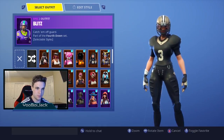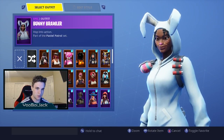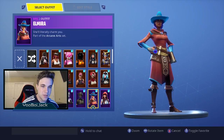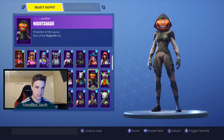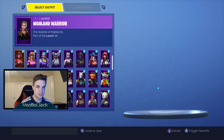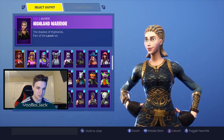I only bought one of these. Then we got the Bunny Brawler, the Dusk, the Elite Agent, Elmira, Fable, Peekaboo, Nightshade, Nara, Moonwalker, Huntress — just a bunch of skins. It's ridiculous how much money I spent on this game honestly.